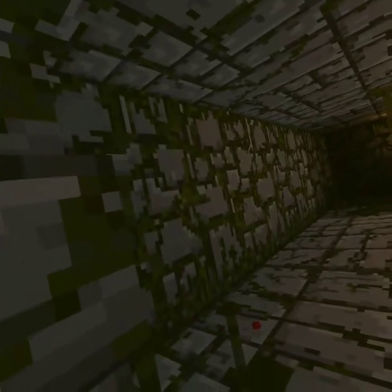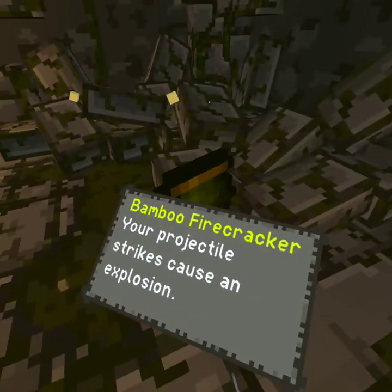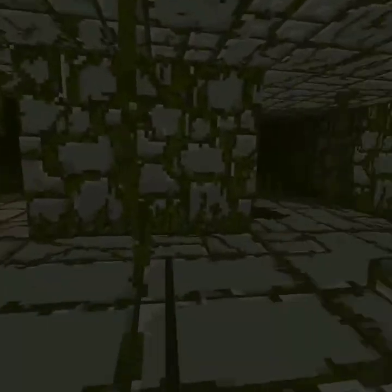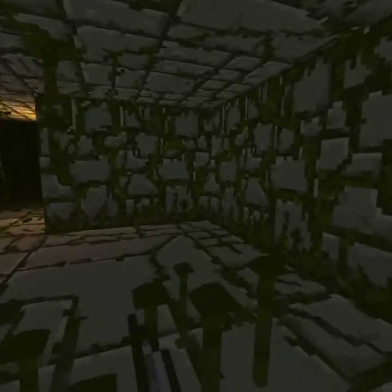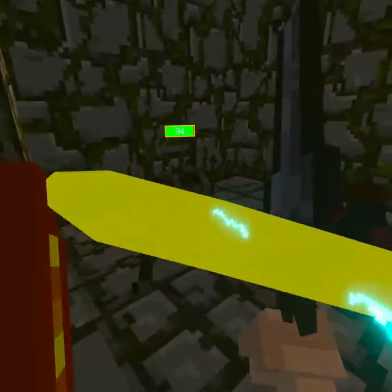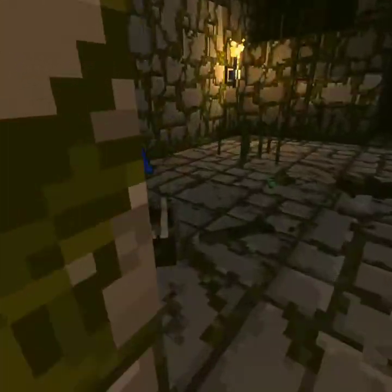Okay, got that. Dragon fruit — nah. Projectile strikes do more damage — or no, they're explosive, not just more damage. They cause an explosion — all right, close. Now that we are buff-rich, that's a cool upgrade — not sure what it is, but it's cool.